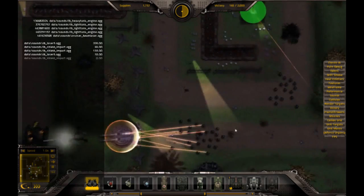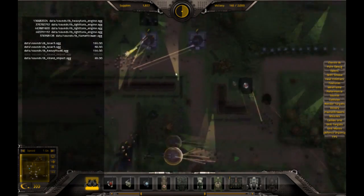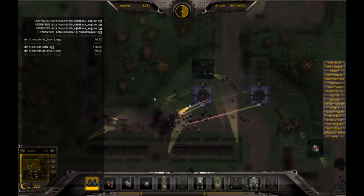These are all the sounds that are currently being triggered and how far they are through a particular sound. There's a lot of code to prevent there being too many sounds at once.